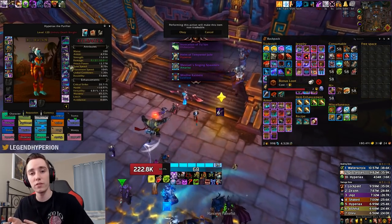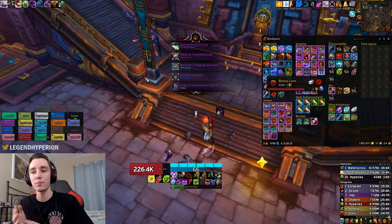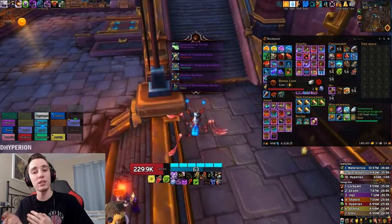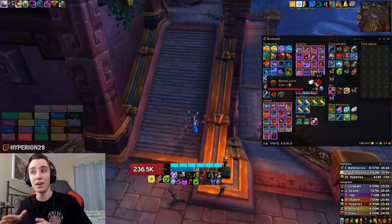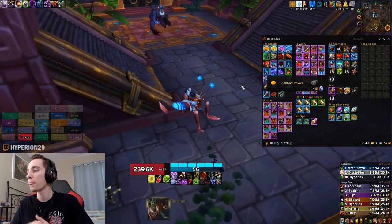My Unholy Frenzy actually comes back up and I pop it. Since everyone has this buff the boss just melts and it dies at 22 seconds into the buff — so that wasn't bad. In that situation it was more beneficial to hold off on killing Mestre. In a different situation, it might have been better to kill her and just finish the other boss without having to deal with extra strikes.